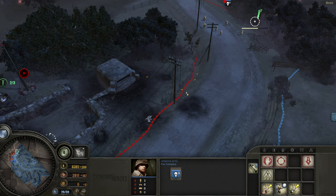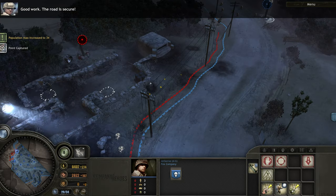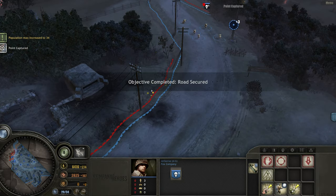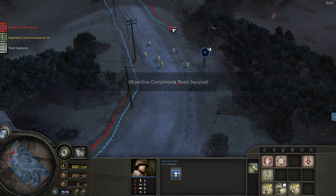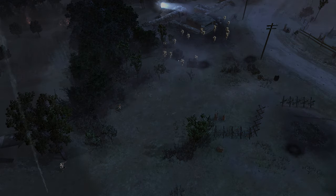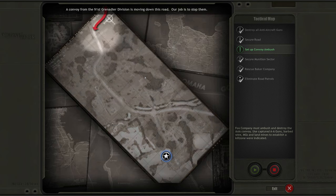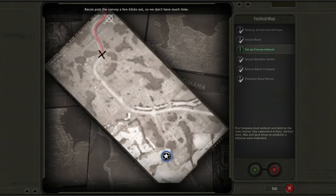This objective is almost done. Enemy unit down. Good work — the road is secure. Okay, that is done. A convoy from the 91st Grenadier Division is moving down this road. Our job is to stop them. Recon puts the convoy a few clicks out, so we don't have much time. Use the bunker and anti-aircraft guns to create a kill zone and ambush the convoy. Setting up obstacles and mines will hold the Germans right where we want them.